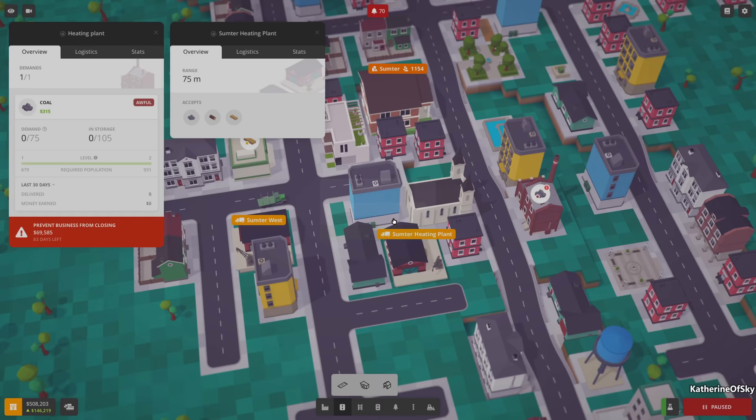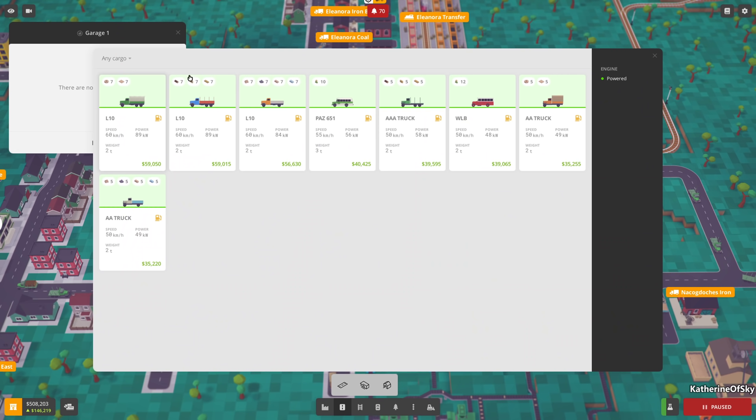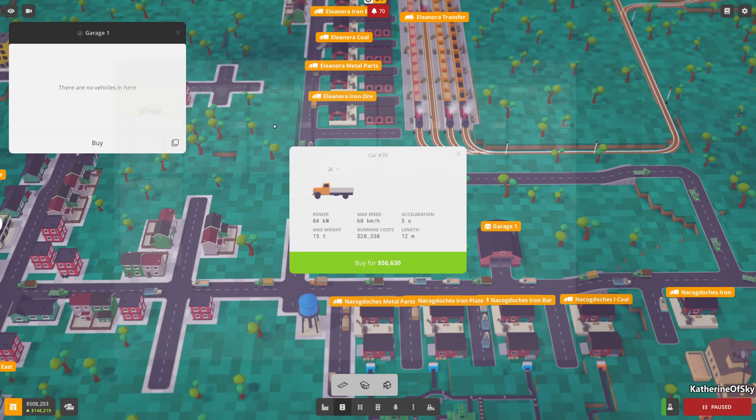Okay, let's make a couple of vehicles for that. We have more vehicles because we researched them - new stuff! Let's compare: speed 60 km/h, power 84 kilowatts, weight two tons. They are twice as expensive. They carry seven items which is good - it'll take some traffic off the road for sure.